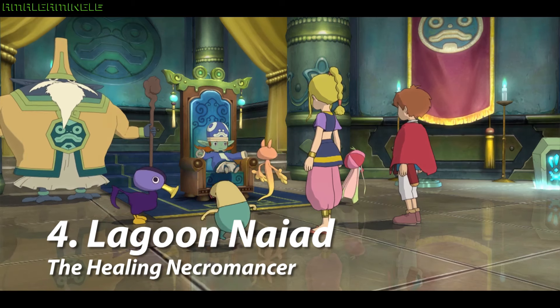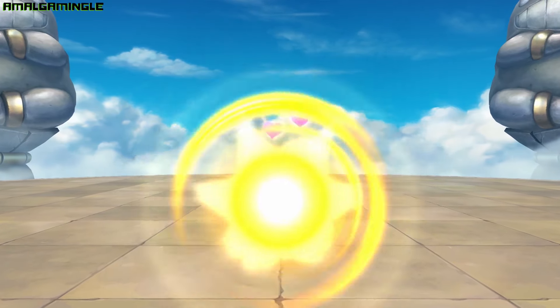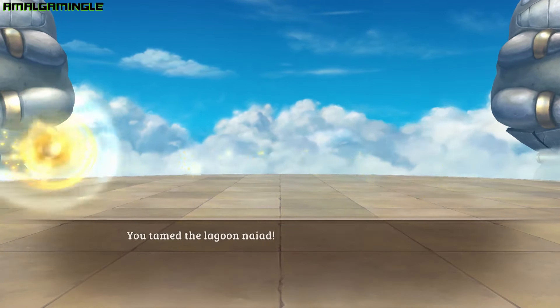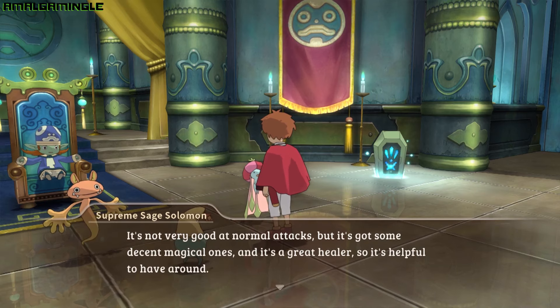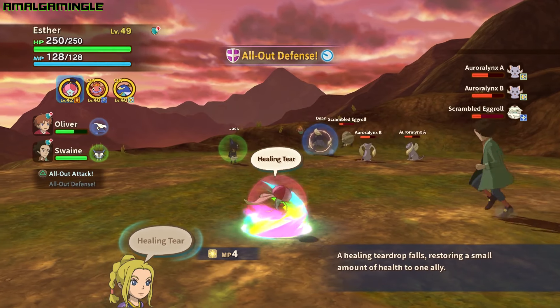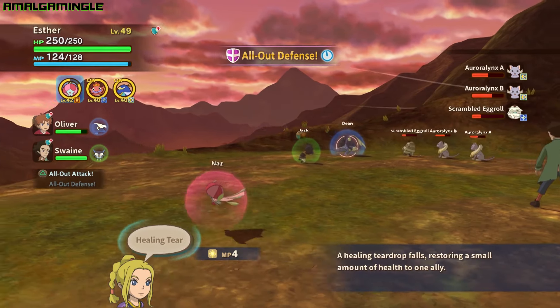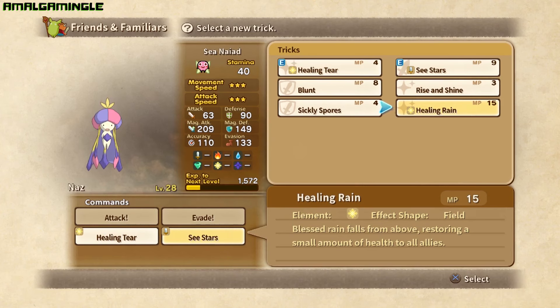It's always a good idea to ensure that you have a good healer on your team. While Esther's starter familiar Drongo is extremely useful for its healing powers and storm attacks, the Lagoon Nyad is much more powerful and is one of the earlier familiars you have access to. The Lagoon Nyad is one of three familiars you are allowed to choose after completing the Temple of Trials, and I highly recommend choosing the Nyad over the other two, primarily because those other two familiars can be tamed in the sections of the game that follow anyway.